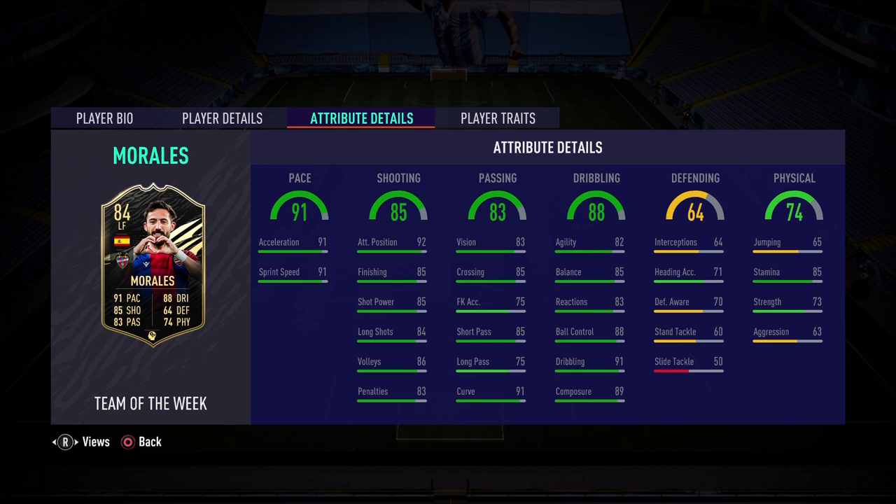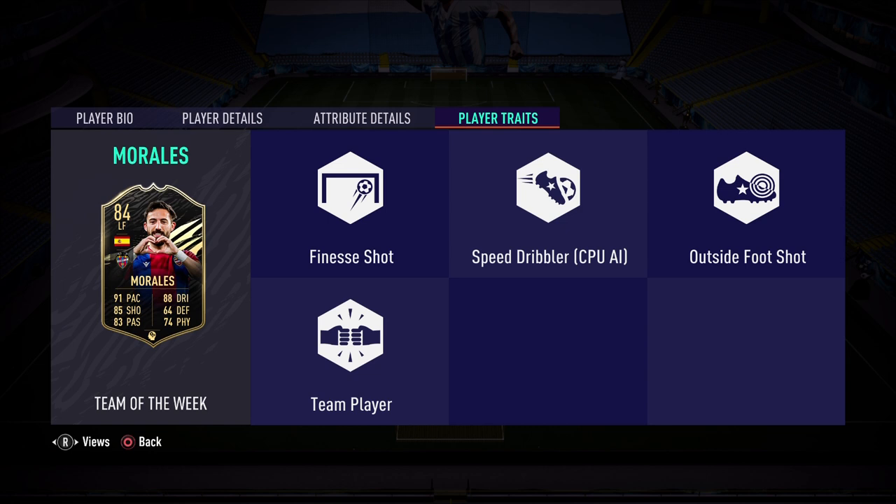The player traits are: Finesse Shot, Speed Dribbler, Outside the Foot Shot, and Team Player. I'm so excited to try out this 84-rated Team of the Week Morales card. Is he worth the upgrade? Is he worth the pickup, or is he worth starting if you get him in your red picks? We will answer all those questions next.